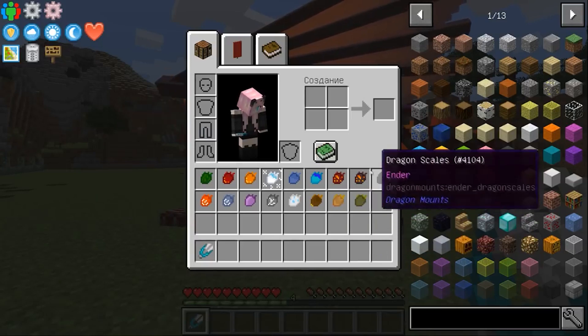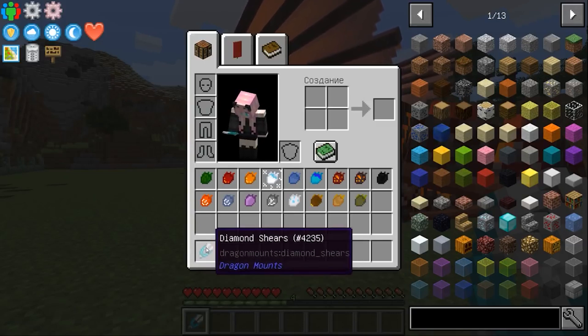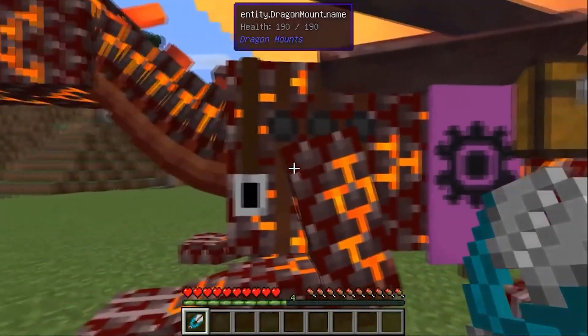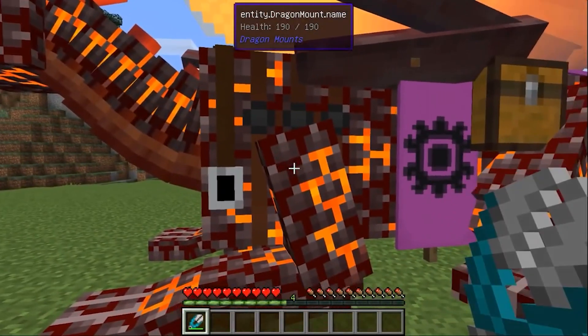But don't be in a hurry to worry — you won't have to kill dragons for scales. It's enough to craft these diamond scissors, and you can shave the dragons. But only adults — this won't work on small dragons.